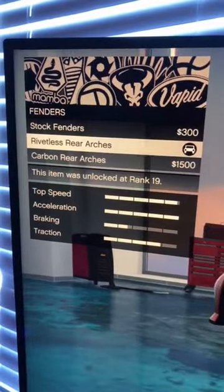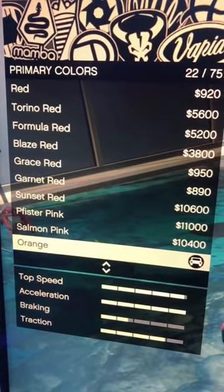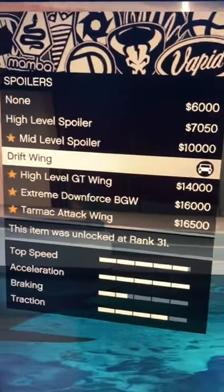Get the rivetless rear R2. Buy the smooth hood. Get the black two-tone livery. For the primary color, make it the classic orange. Make the secondary color black.